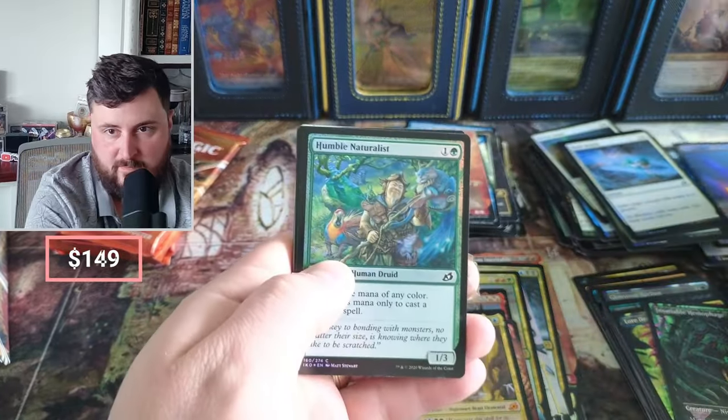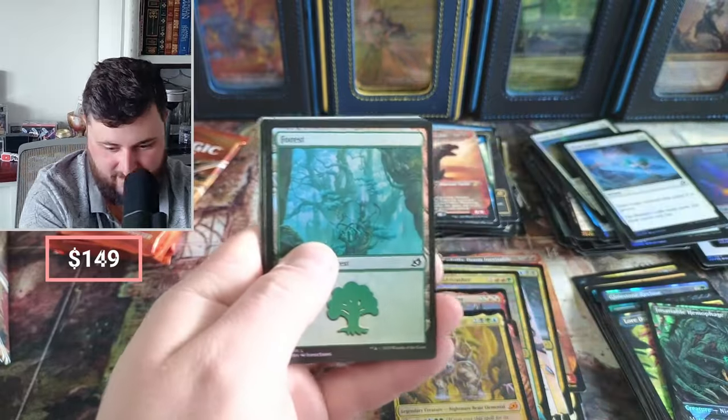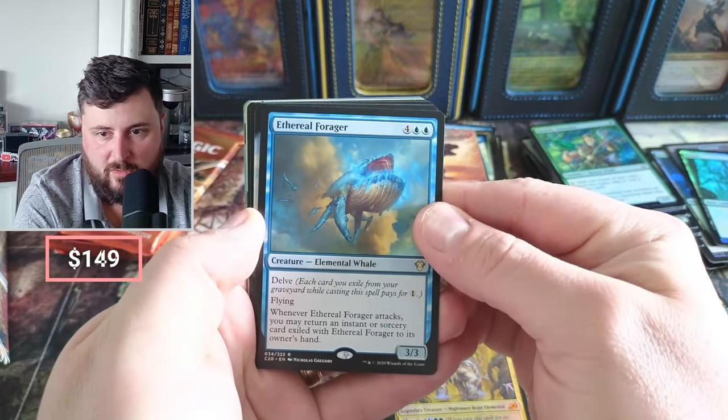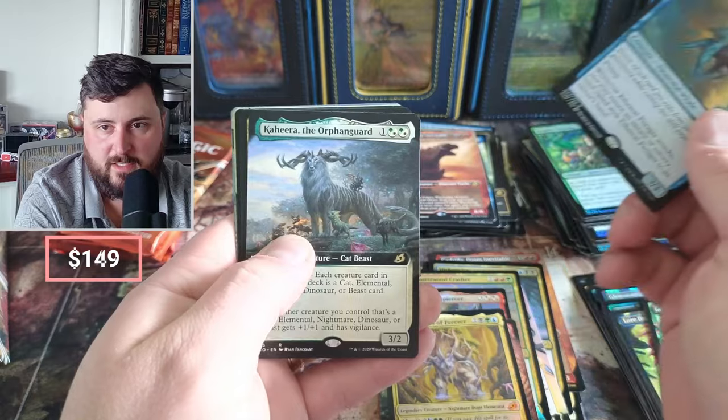Feather — there's actually a Feather token, funny. Forager — Delve, when she attacks she may return an instant or sorcery card to its owner's hand. Kihira.